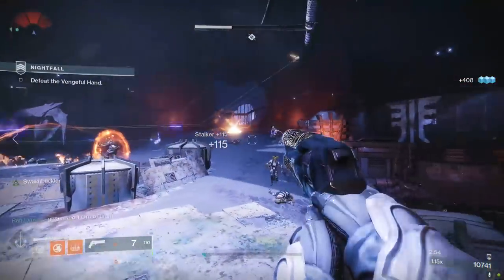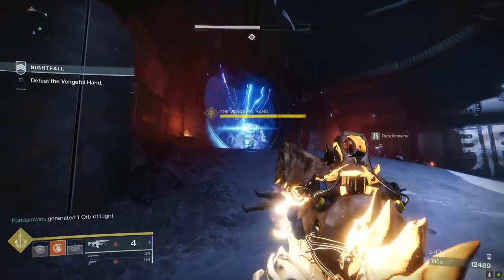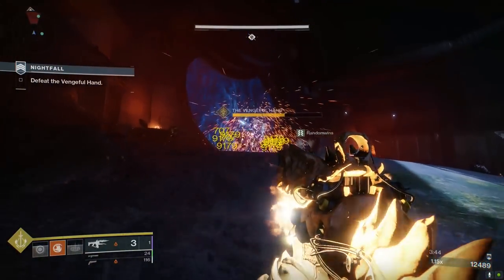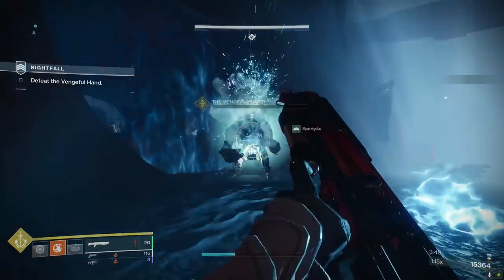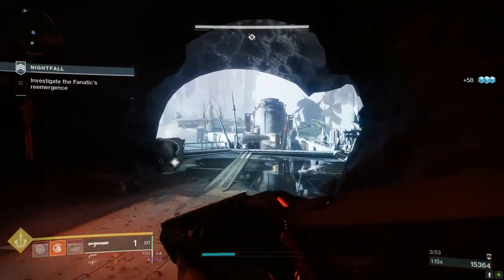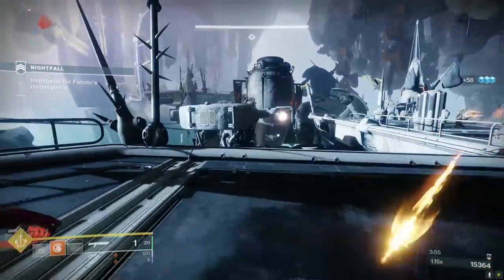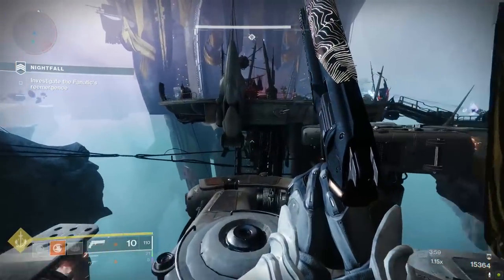So here's what I do recommend: everyone stays in the two-platform room together killing all the adds, and when the big mini boss shows up, tag it with Oppressive Darkness and shred with power weapons immediately. Don't be afraid to use your super in this room clearing adds until the mini boss arrives. The second that big boy is dead, don't waste any more time in that room — get those legs pumping and head to the final encounter.